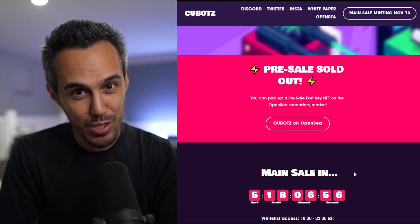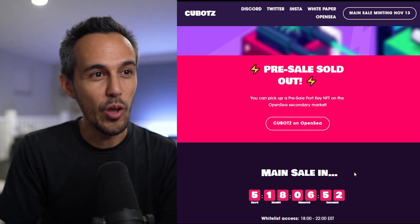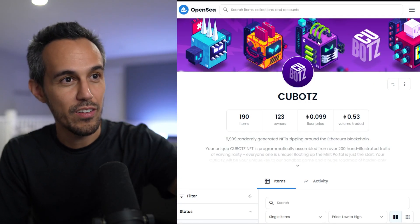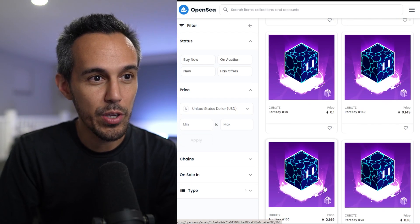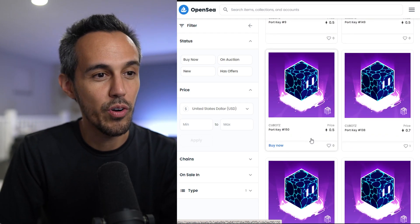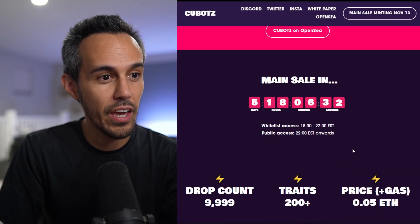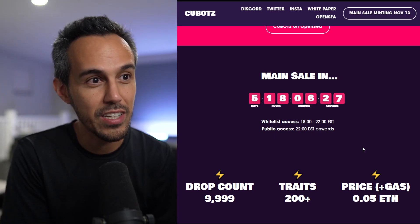There was a pre-sale that sold out, but you can pick up a pre-sale port NFT on OpenSea in the secondary market. If you want to check it out on OpenSea you can — they look really cool. When you look at them you won't know they're the port keys yet because it's before the launch, but you can still pick one up.